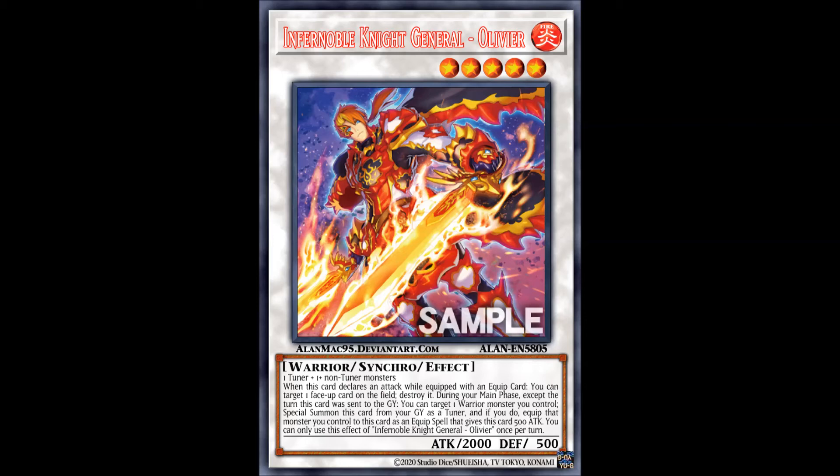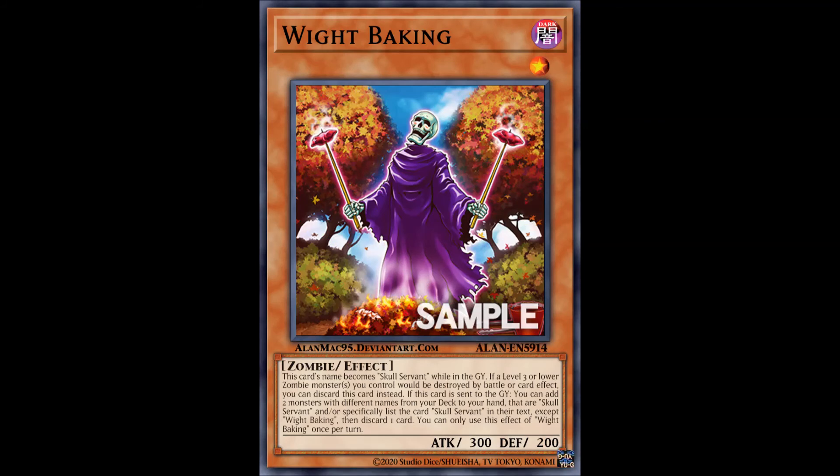Next up, one card worth of support for the Skull Servant archetype — the level 1 White Baking, which is absolutely fantastic. It gives one of the strongest decks in existence an even stronger boost, and the protection it offers is also very admirable. It becomes Skull Servant in the graveyard to support the King of the Skull Servants even more. What's not to like? Run three of these at all times.